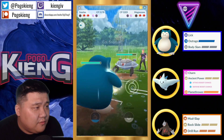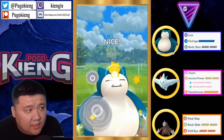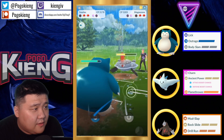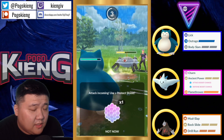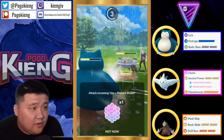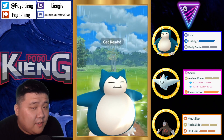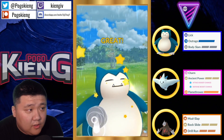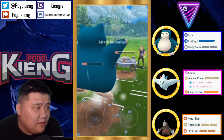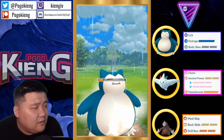They're actually going to throw into Togekiss — an Outrage? Sand Tomb. We're going to see the switch out into Magnezone. Magnezone took a lot of damage from that Charm. So this is going to be a very close game. Going to go for the Body Slam — it's not going to do very much to Magnezone. This is going to be a very tricky matchup. I don't expect the Snorlax to shield the first one. Hoping that it's a Mirror Shot. They actually go straight for the Wild Charge — I think you just let this go and hope that you can Charm down.